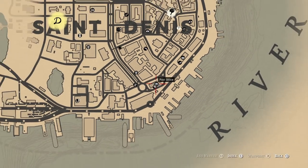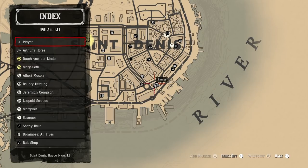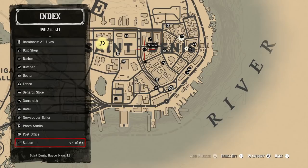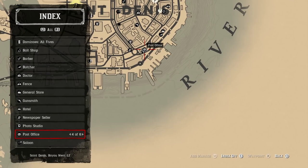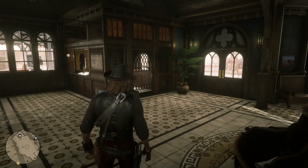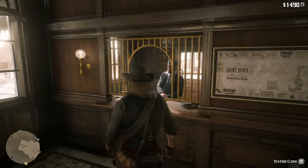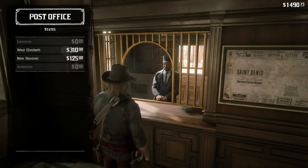Here is the post office on the map. This is the post office in St. Denis. If you want to find the post office wherever you are, you can press square and go down the map to the post office, and you'll be able to see all the different post offices on the map. There's generally a post office in every city, and usually multiple post offices around that city. In order to pay off the bounty, you need to go to the post office, go to the clerk, press L2, and press circle to pay that bounty.